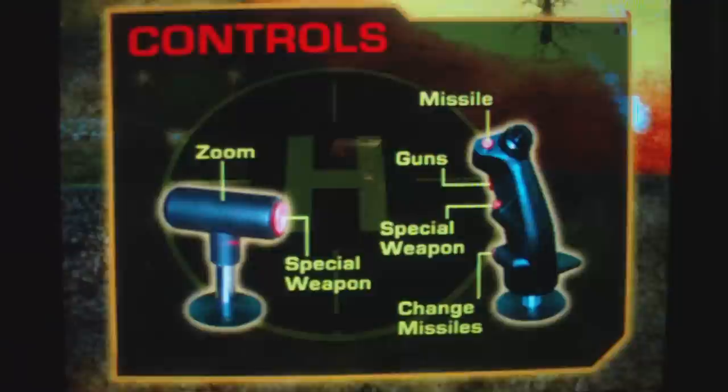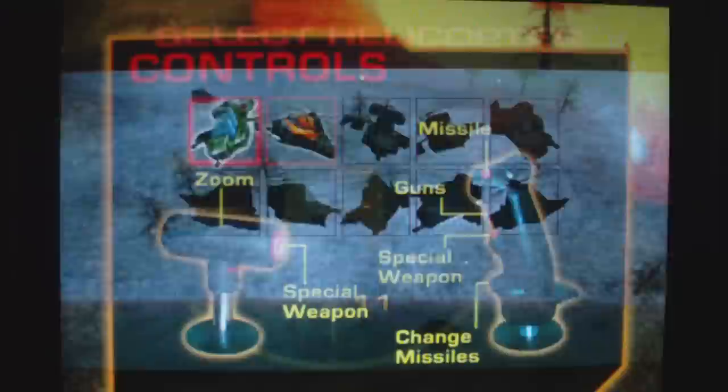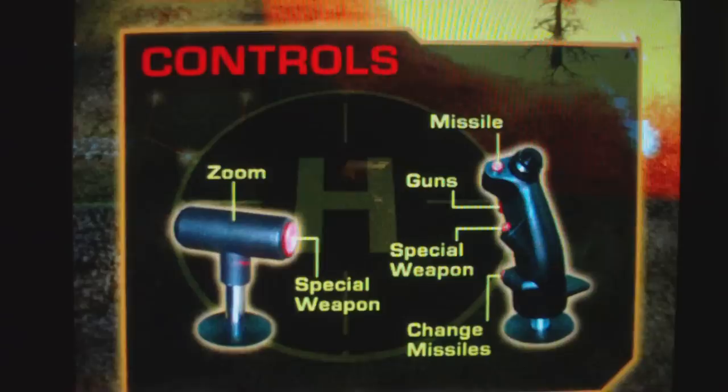This one, I can choose different copters, but you can't choose all of them at first — only as you get farther. You can get power-ups, get missiles, blow up ground targets. And it has boss battles and things of the like.